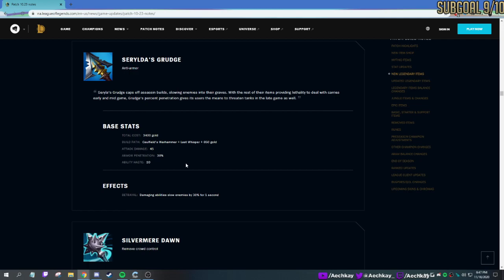A thing I forgot to cover: AD Katarina is a thing. They added an on-hit to her ult — it now applies on-hit. They had to nerf it. People would go Blade of the Ruined King into Duskblade, or any kind of AD damage on Katarina, and she would just kind of roll.